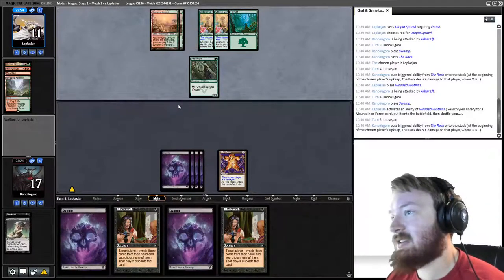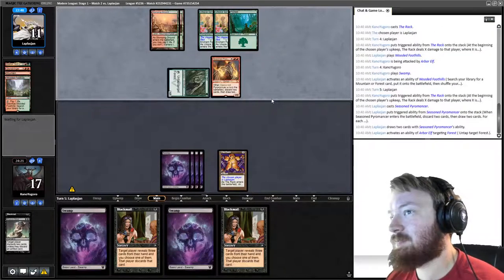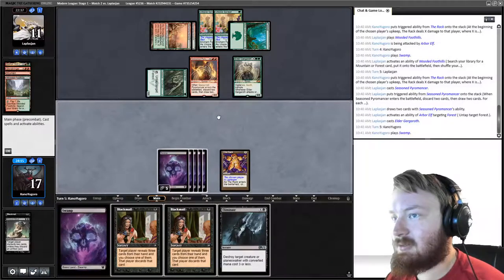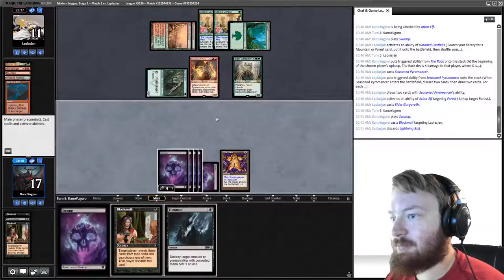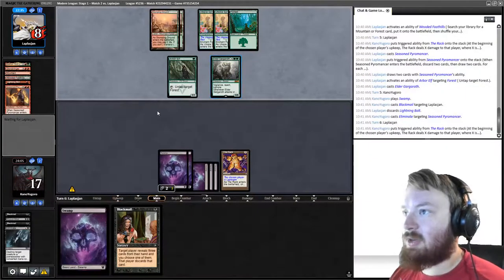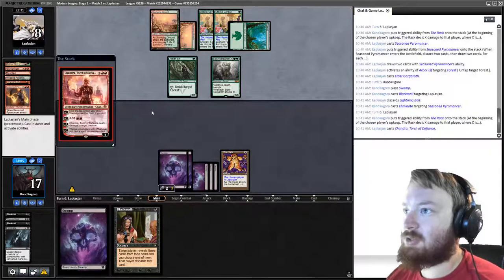We would like to top-deck Ensnaring Bridge. Opponent plays a Seasoned Pyromancer — this is a problem. Elder Gargaroth — we need an Ensnaring Bridge right now. Eliminate can take out a lot of their mana. We Blackmail and take Lightning Bolt, then Eliminate takes out Seasoned Pyromancer. Problem is we're on a two or three turn clock and our opponent is on a four turn clock.